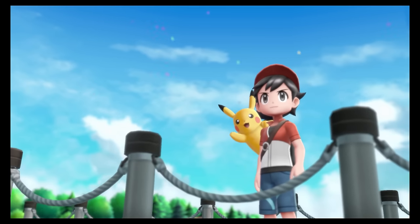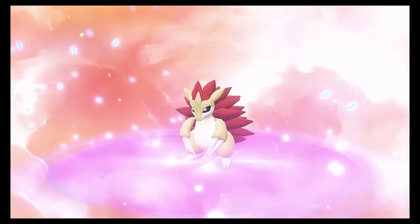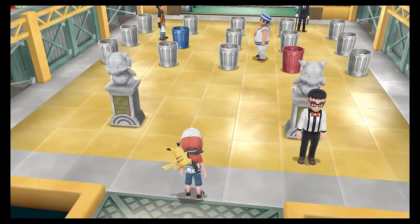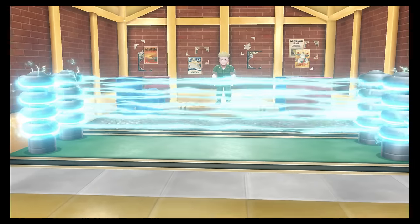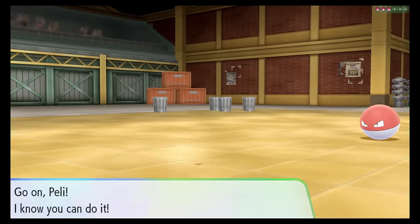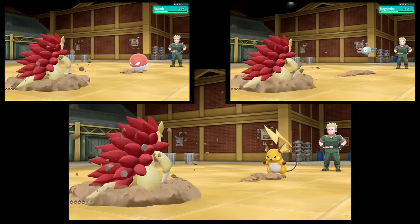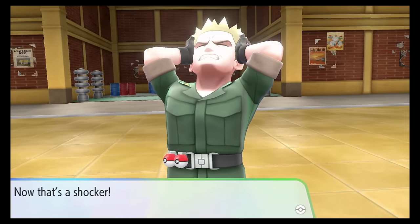Now that we had a team capable of taking on Lieutenant Surge and the ability to cut down the tree in front of his gym, it was time for badge number 3. Spoiler alert, this was another easy battle, as Peli swept his entire team on her own with 3 consecutive digs, taking very little damage in the process. What a beast. So now that we'd earned the Vermillion City Gym Badge, I decided to head back to Route 2 through Diglett Cave so that Pikachu could learn the secret technique of Flash.